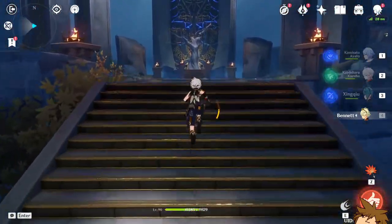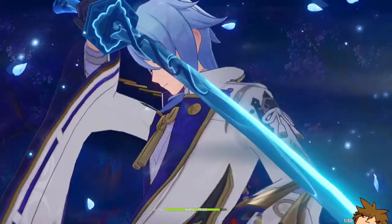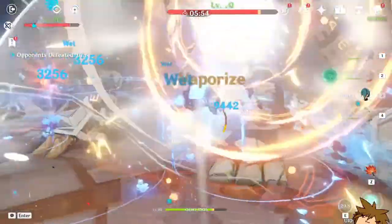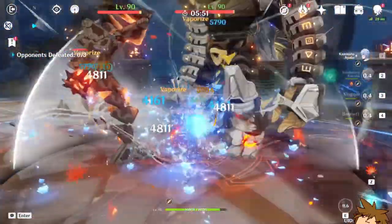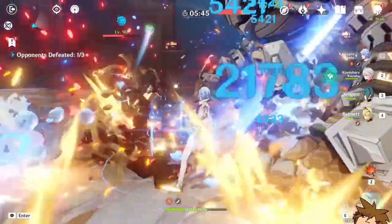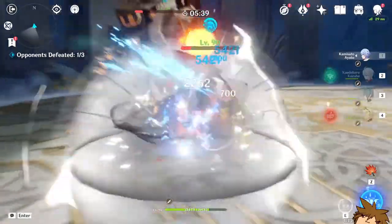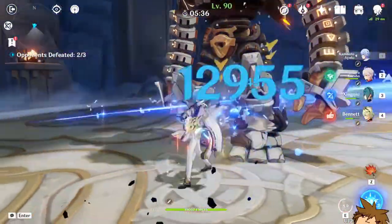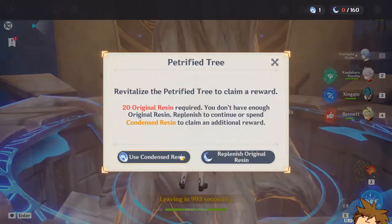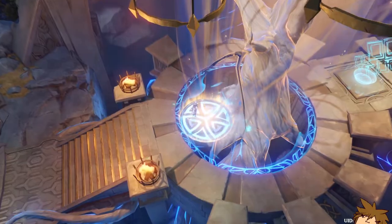Alright, this is our last run - the run of all runs. Here we go - use our ultimate, use all our bursts, we get Bennett's burst as well. Beautiful, beautiful - I just love seeing all the blue damage being dealt by both Xingqiu and Ayato. It is extremely satisfying, and Ayato's burst as well, not just his E skill. Done and dusted - give me the good stuff, last chance, claim rewards.